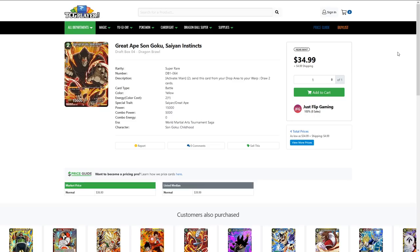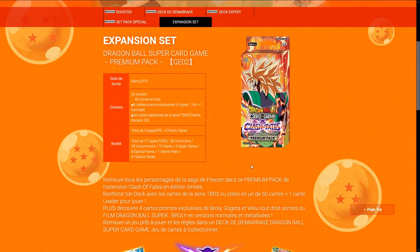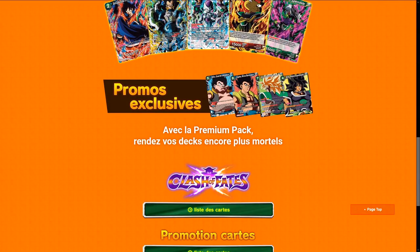Some of the draft box stuff might be reprinted in the future. In Europe there are special packs — actually, I was thinking about the Clash of Fates premium pack deal, which includes something like four pro rares and a bunch of packs, including the Broly and the Gogeta and Veku, as it shows here.